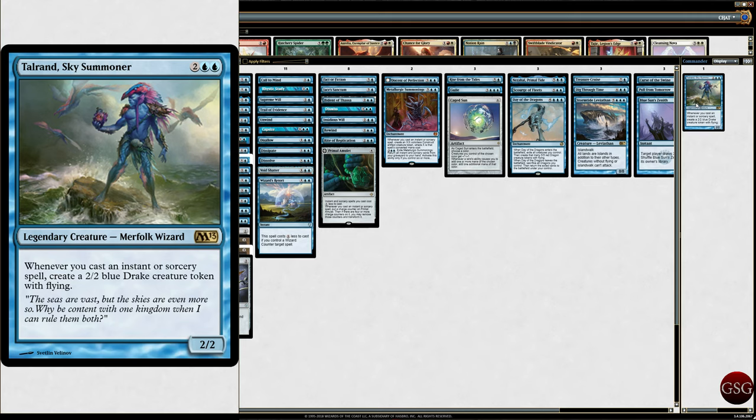So we have a four-drop legendary creature merfolk wizard from M13. Whenever you cast an instant or sorcery spell, create a 2/2 blue drake token with flying. So it's a 2/2, it's drakes, it's flying. Let's move over to the lands.